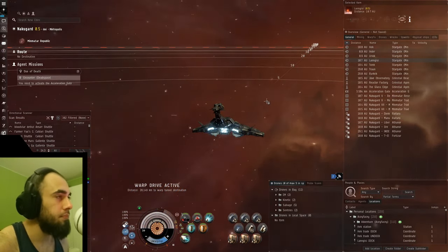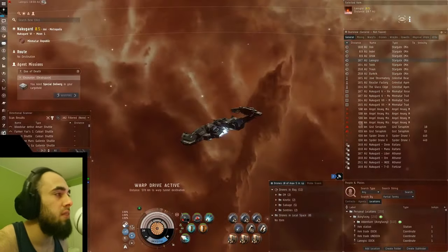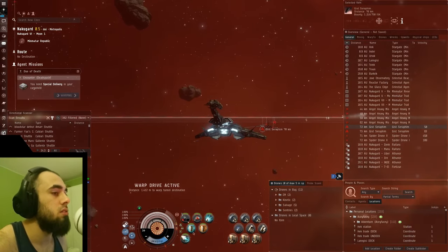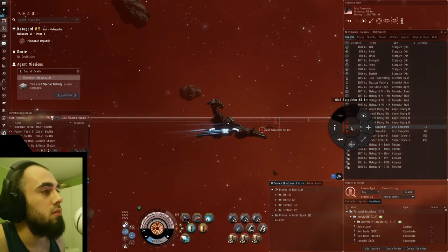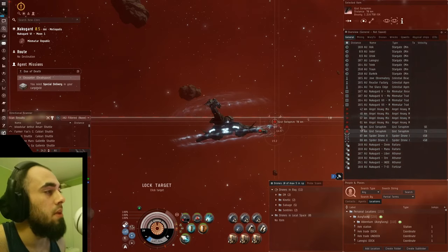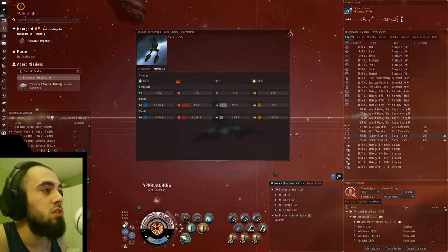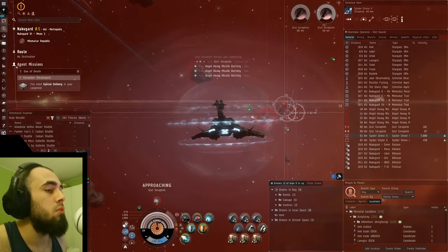Through the acceleration gate we go. The Rattlesnake warps slowly — there are the spider drones I was talking about. I burn toward the Gist battleships, activate my hardeners, and lock up everything. I shoot my cruise missile launchers on the battleships — checking resistances, EM is what we want to target here.